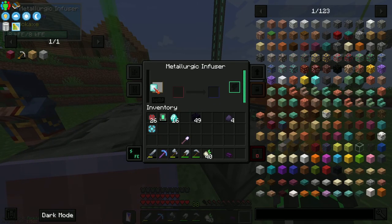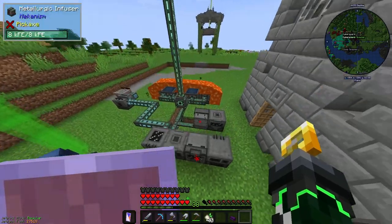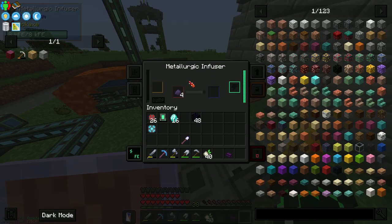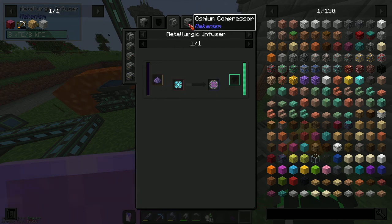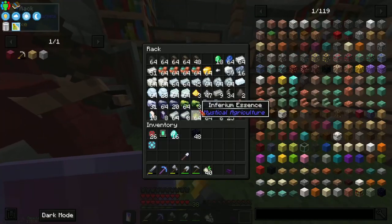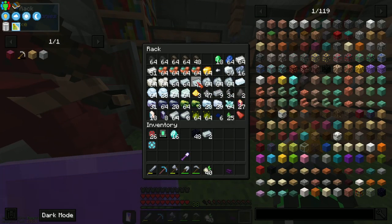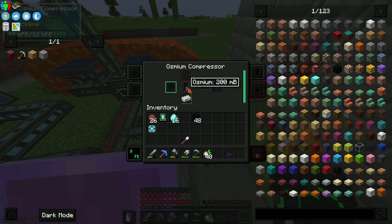I'm pretty sure these can be used here — holy moly, eight diamonds from that! We might as well put all of them in. In that case we might as well just crank out another one and get a bunch of obsidian done. Yeah, there we go. Then we combine that, and now we need two osmium — okie dokie. Two osmium; I'm guessing we put it in the ultimate compressor. Yeah, there we go.